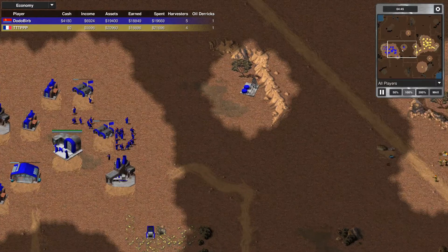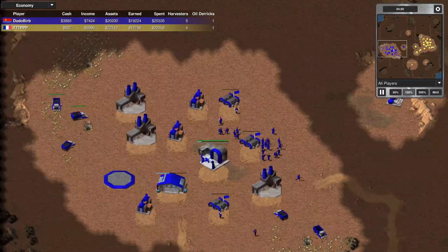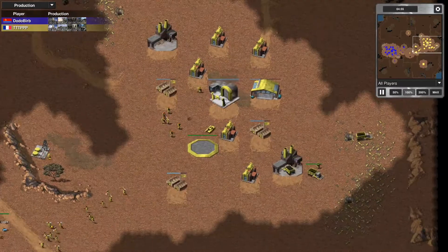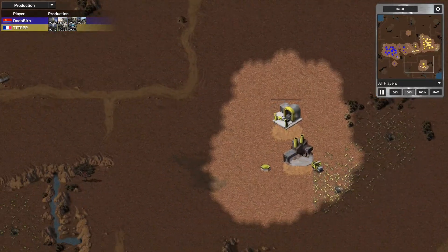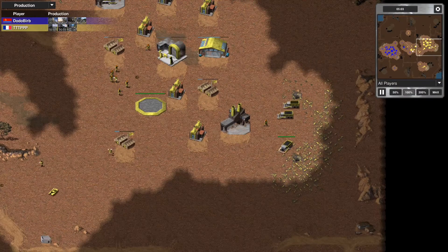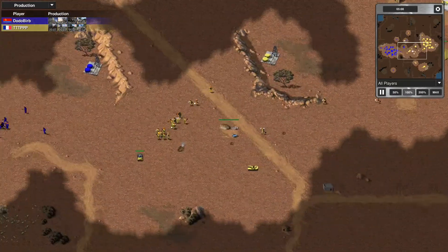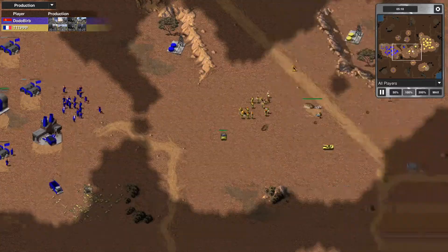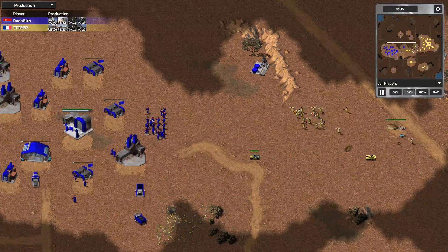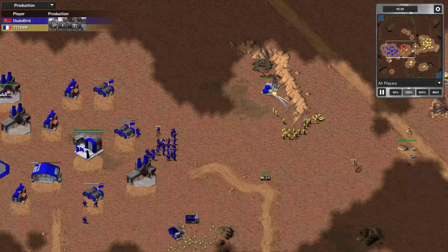Dodo Bird up to five harvesters — he's been working hard producing eco for his base. Cues up an MCV, a good deal behind Triple T. Triple T not eco-sliding; he's going to run out of cash there pretty soon. Triple T with a sizable force on the field, but probably not a good idea to run into the enemy there. Decides to take out the oil derrick instead.